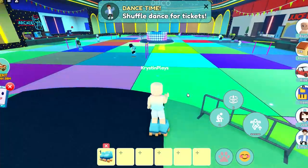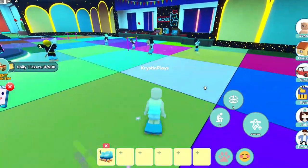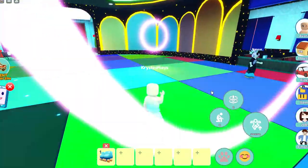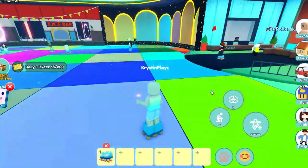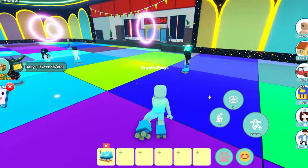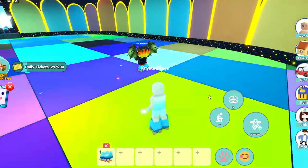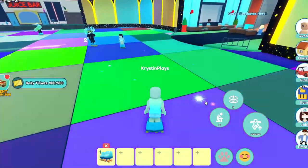You're going to want to do this every day until you get 400 tickets. Just go around and collect your tickets by jumping through the hoops and ducking under the bars like this. Once you reach 200 tickets, it'll take about 8 to 10 minutes in total to collect.